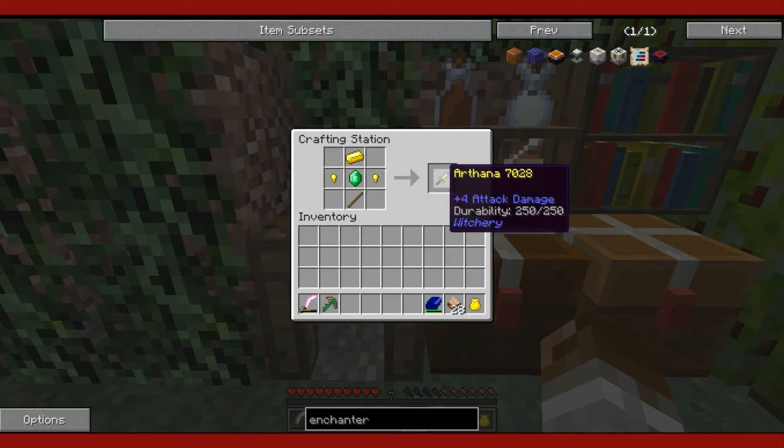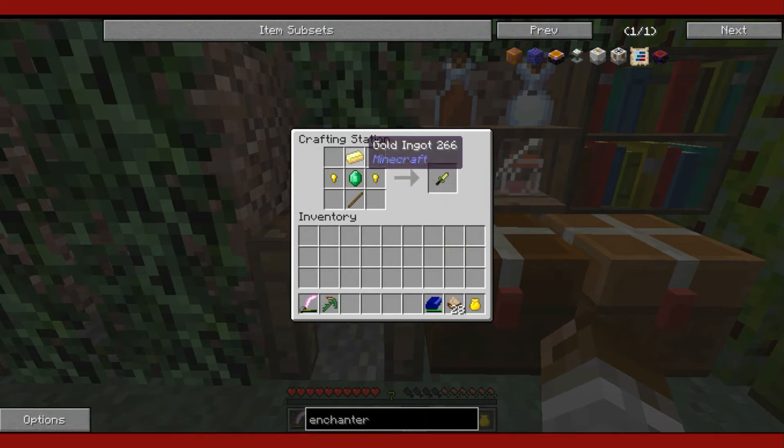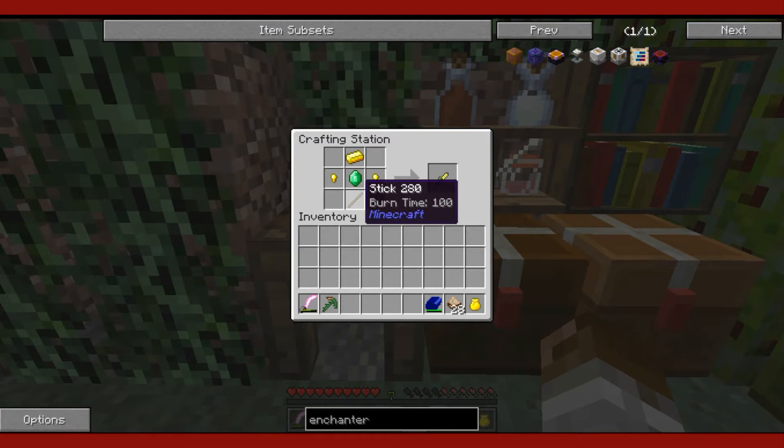To make an Arthana you need a bit of gold, an emerald, and a stick.